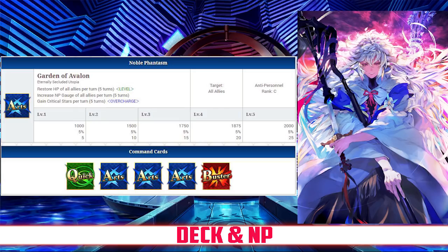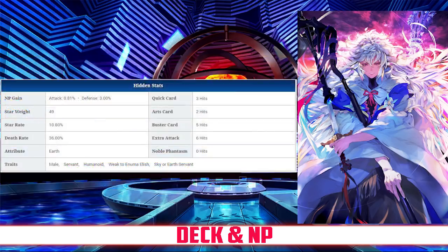Merlin has a Pure Arts deck with Quick, Arts, Arts, Arts, Buster, and an Arts Noble Phantasm. His Noble Phantasm is Garden of Avalon. His Quick card hits 3 times, his Arts hits twice, his Buster hits 5 times, and his Extra Attack hits 6 times. He has an NP gain rate of 0.81% and a star rate of 10.8%, meaning he has good NP gain from his triple Arts deck and high NP rate, but poor star generation from just having one Quick card.